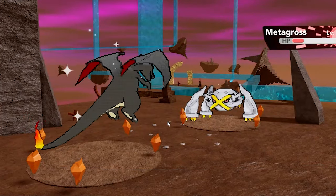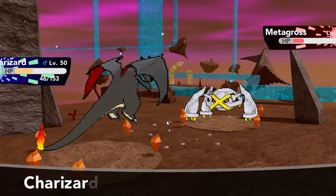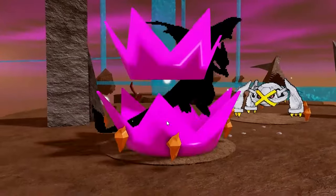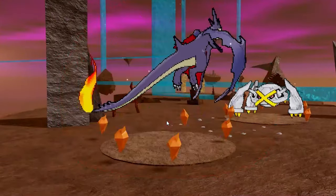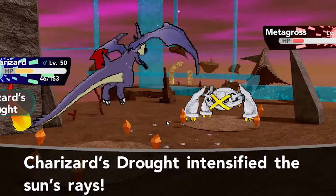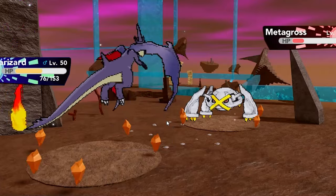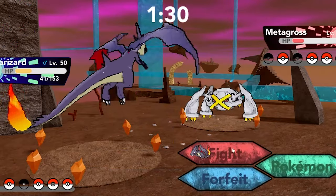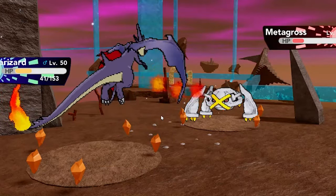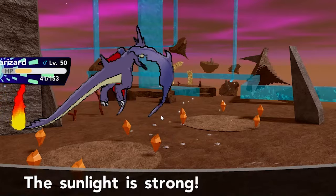Hopefully Metagross doesn't finish off Charizard with Bullet Punch — it shouldn't because it doesn't seem capable enough. I'm going to go for Roost. Hopefully he goes for Bullet Punch here — if he goes for Zen Headbutt then we're cooked because that's going to hit like a truck. Please Bullet Punch — oh shoot we messed up, we definitely messed up. Yeah it hits like a truck. Actually not that bad though — we take it pretty well. This guy is not at all predictable. He doesn't seem to have Earthquake — I don't even know what he's running: Meteor Mash, Zen Headbutt, but what else is on this Metagross? It's an insanely bizarre set.